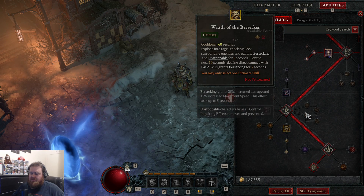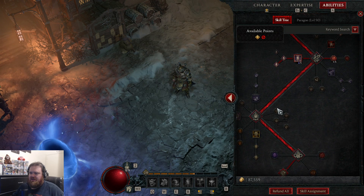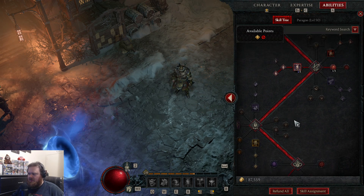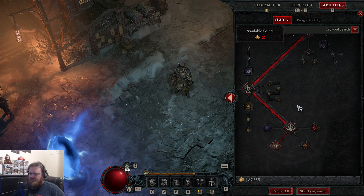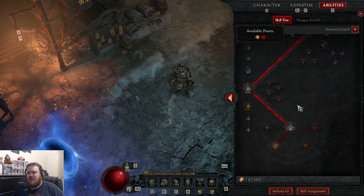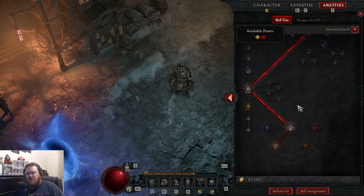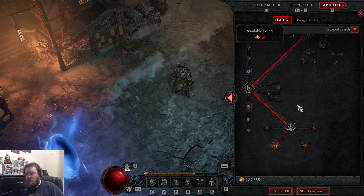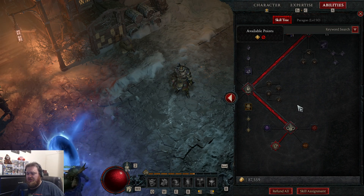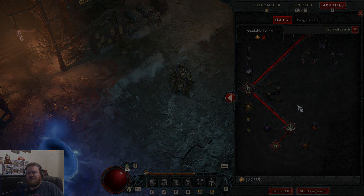If I go for an ultimate it's probably going to be Call of the Ancients, but I might also do Wrath of the Berserker. When we're getting close to capstone I'll see how well I'm doing — if I feel like my build doesn't have what it takes, I'll probably just look up a guide for Hammer of the Ancients. But so far I'm having a lot of fun. By the end of the weekend I'd like to be in World Tier 3, maybe getting close to World Tier 4. Anyway, you guys take care — have a good one, cheers!